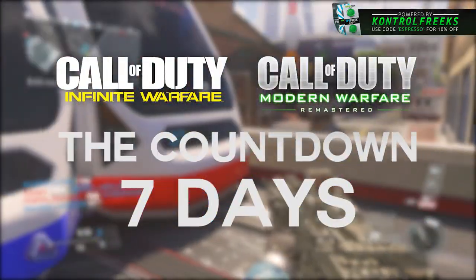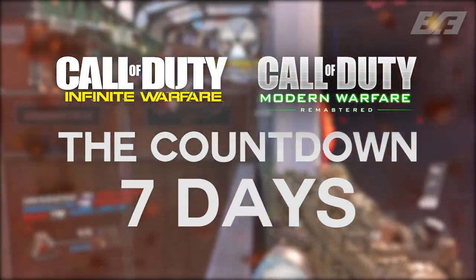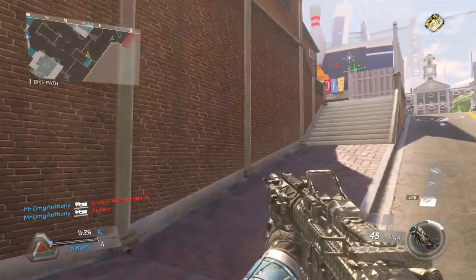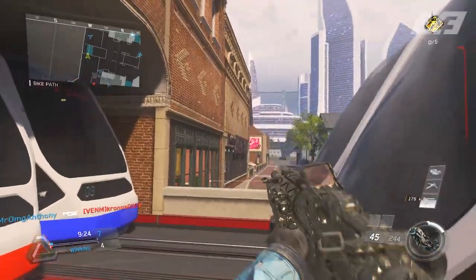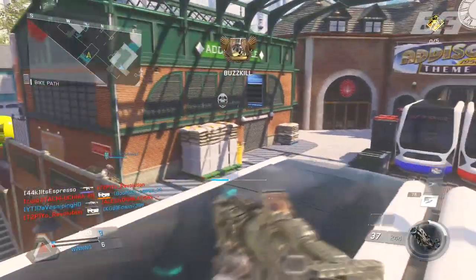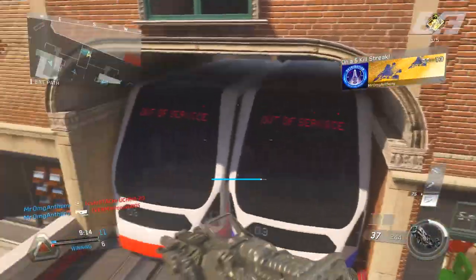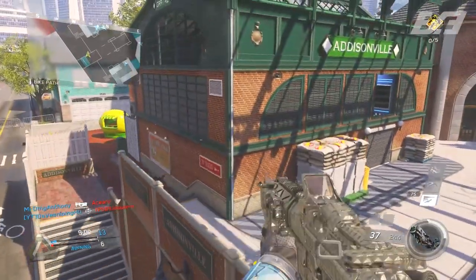Today we're only seven days out, one week away from the release of Modern Warfare Remastered and Infinite Warfare. We have a lot of stuff coming up on the horizon here within this next week, but in this one we're going to be talking about a little bit of an easter egg here within the map Throwback in the bowling alley. It's one of a few easter eggs already found within Infinite Warfare and the game isn't even completely launched yet. It pays a little bit of respect to another Activision title from quite a bit ago.